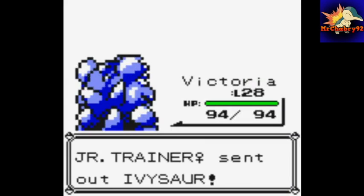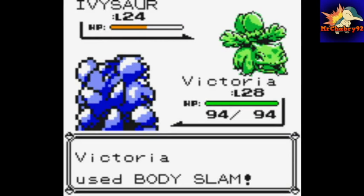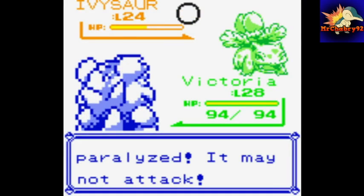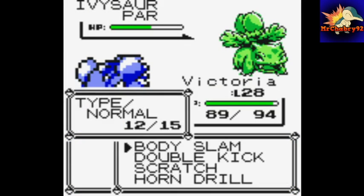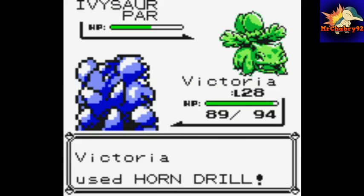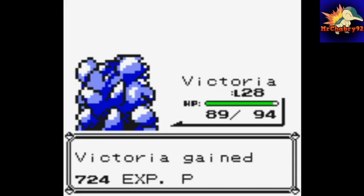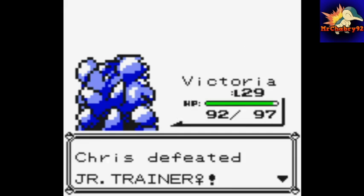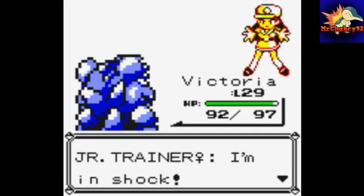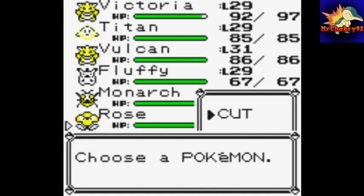Now she has an Ivysaur, so we'll just continue the Body Slam. Actually, I'm gonna try Horn Drill — just once. Yeah! And we hit with the Horn Drill — a one-hit KO move! Victoria's at level 29. I'm in shock too. That just devastated Ivysaur.